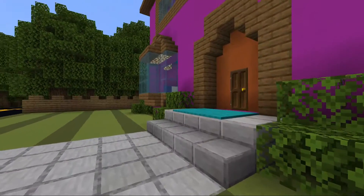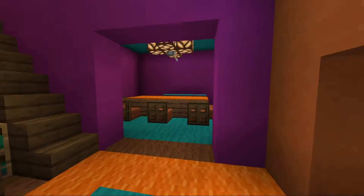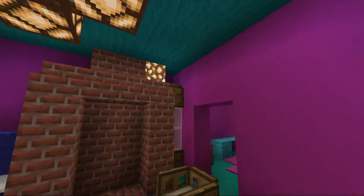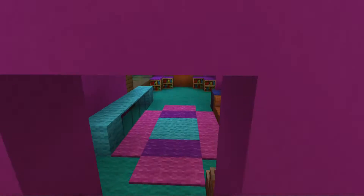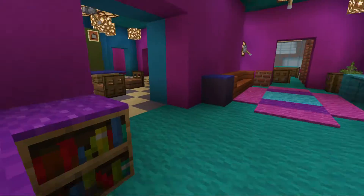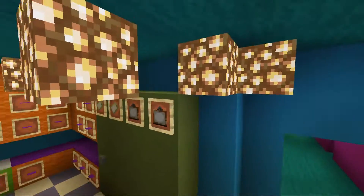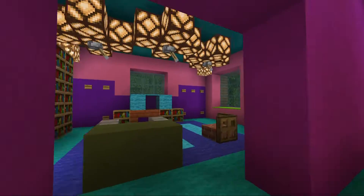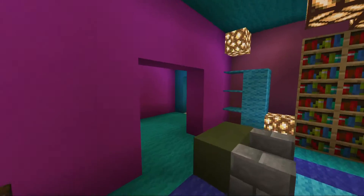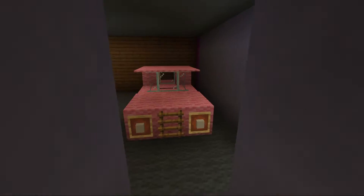So here we got this house done. We have the Simpsons house — got it done with all concrete. There's a dining room, a living room here where the family sits with the TV. We got the door right here, kitchen, a library room, and at the garage Homer's car is still there.